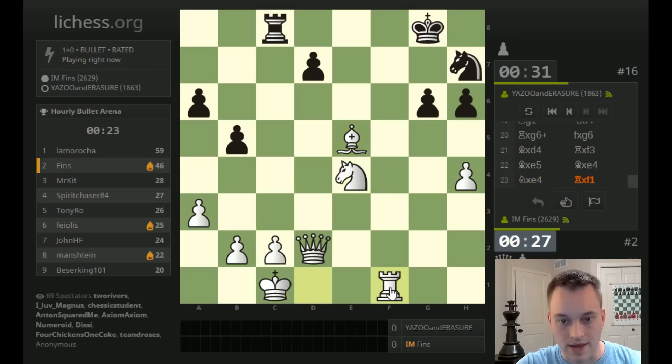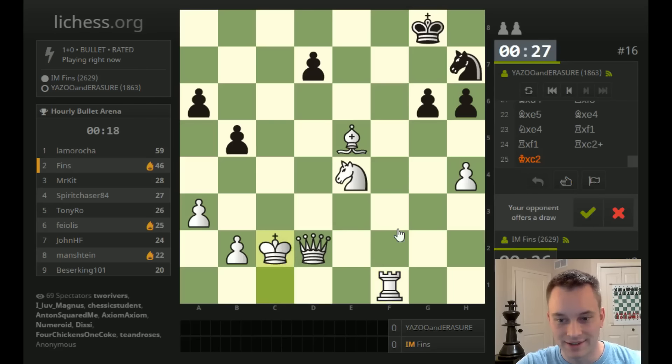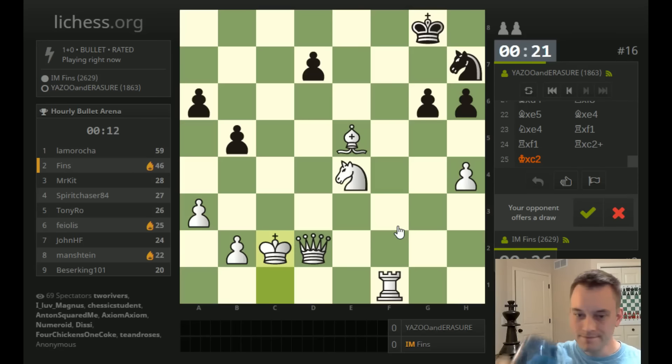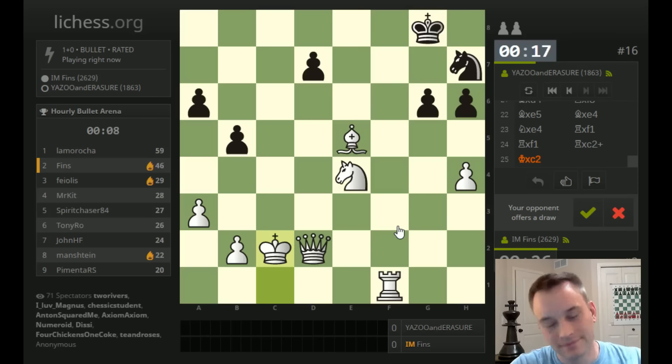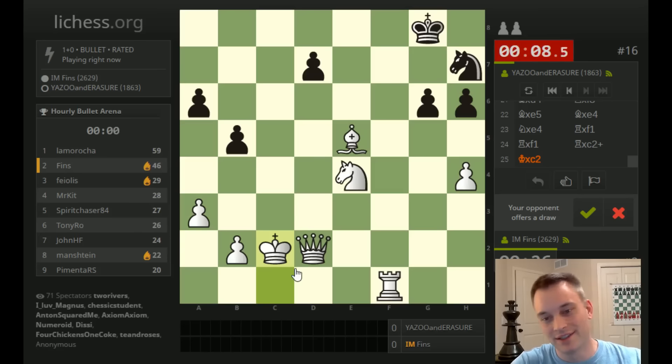Knight f6 coming. Then he offers the draw. Now it's safe to take a drink of water. He's going to wait for the tournament clock to expire so I don't get the points — it's very petty. Not like it would have mattered anyway as far as the standings go. Or he's just going to timeout in general. Bad form, Yazoo and Erasure — not cool, man.